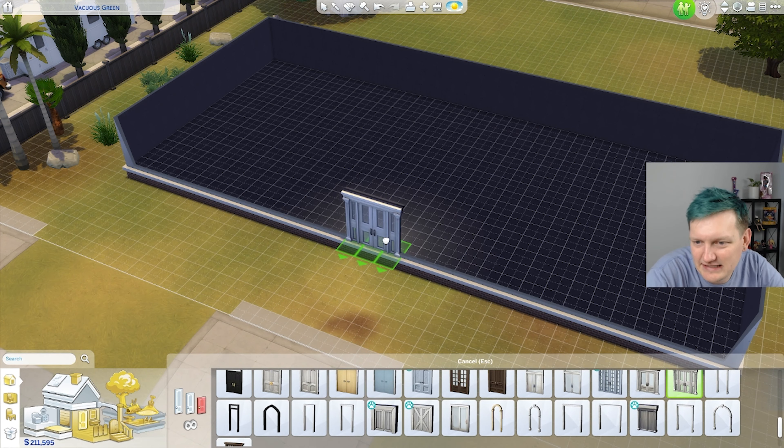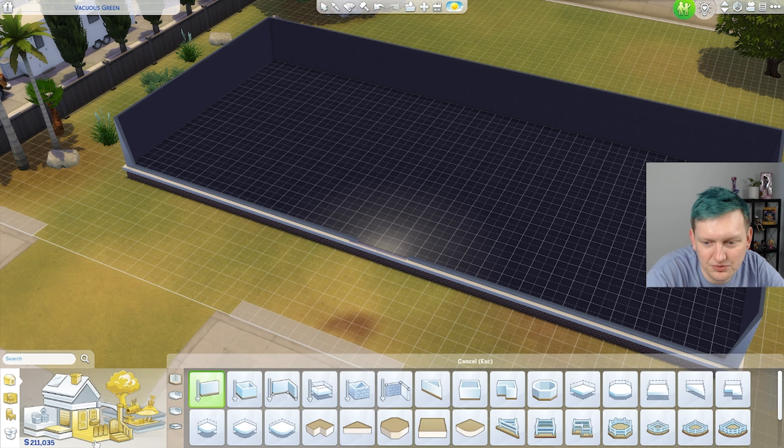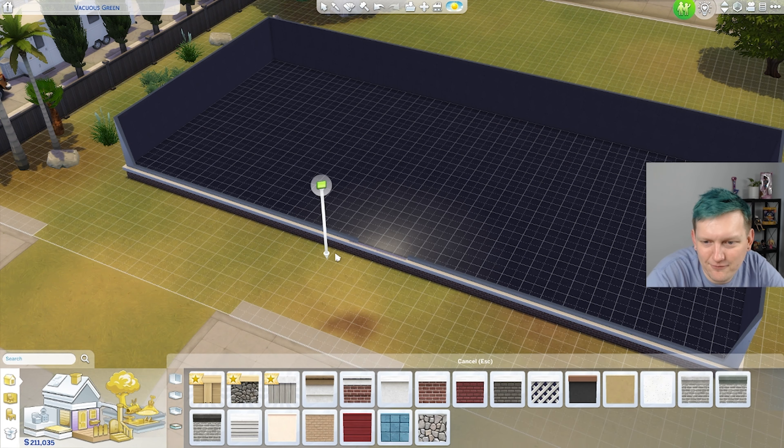Maybe I like these. And then we're gonna have to have some kind of porch too, right? How do I do that? Platform traps?